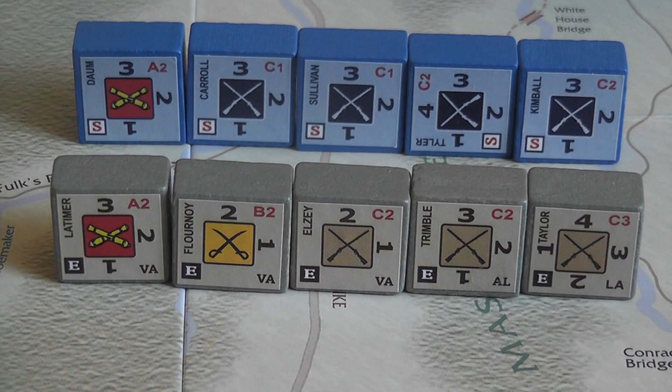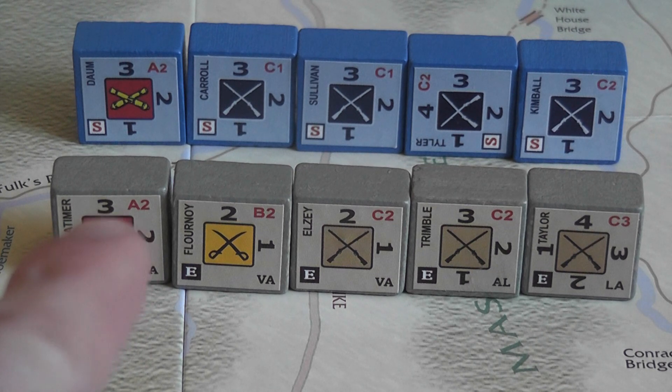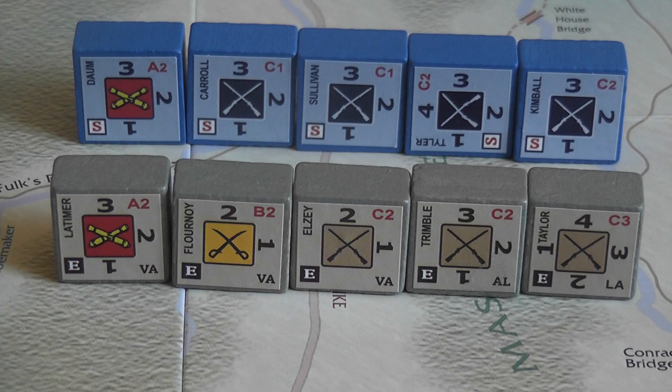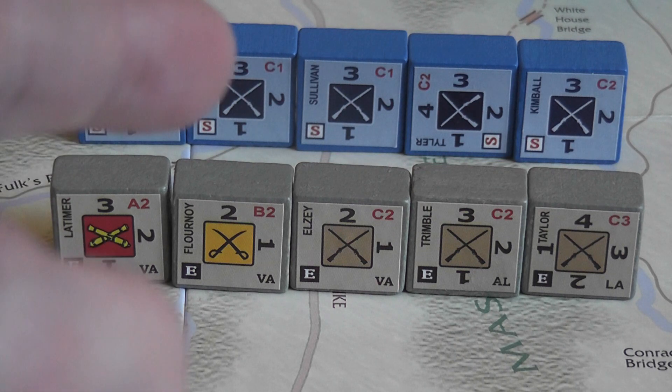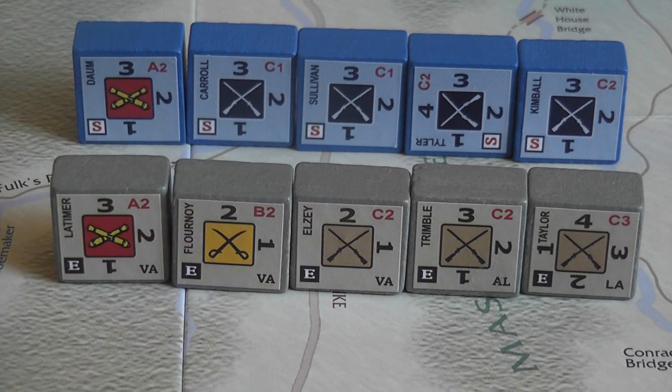The combat system is as Columbia Games as it gets. It is an example of the traditional Columbia block war game system. The blocks are revealed in combat and they activate in order of initiative as indicated by the letters: the As before the Bs, the Bs before the Cs, and the Cs go last. In this game there are no Ds. The As of the defender will activate before the As of the attacker, Bs of the defender before Bs of the attacker, and Cs of the defender before Cs of the attacker.